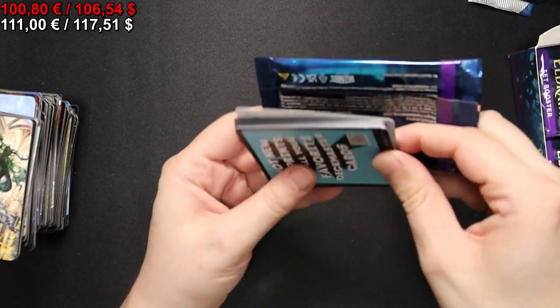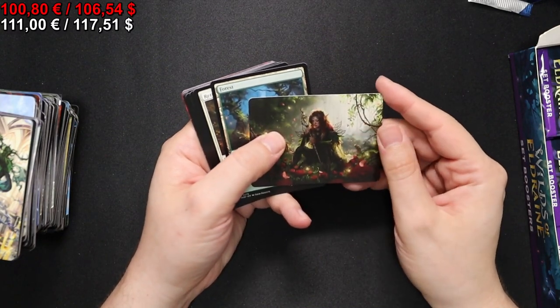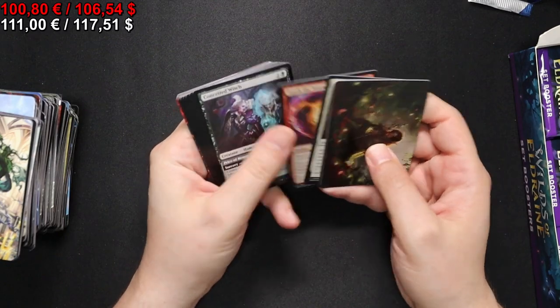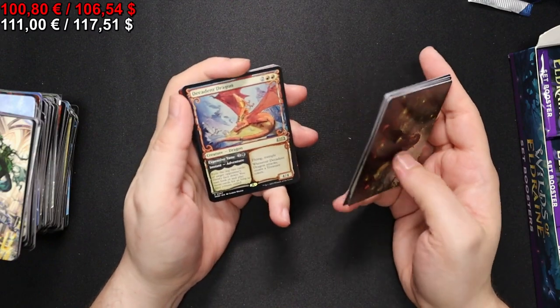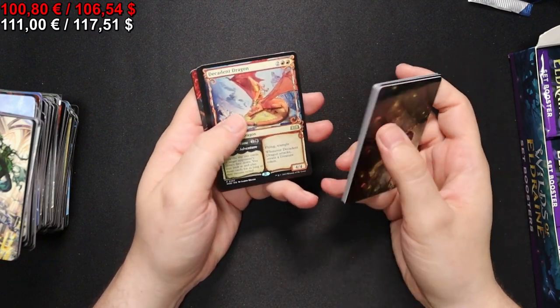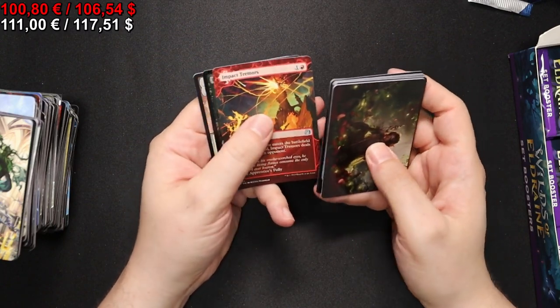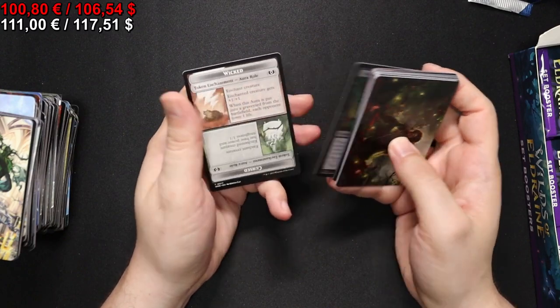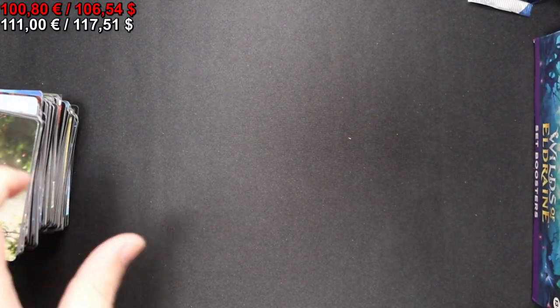Next pack. The art cards - I really like those because Magic does have some really really talented artists working for it. We have a Decadent Dragon, Sir Ginger the Meal Ender, Impact Tremors, and an Experimental Confectioner for our foil, and another roll card which is quite nice.